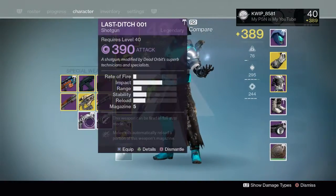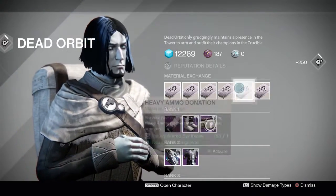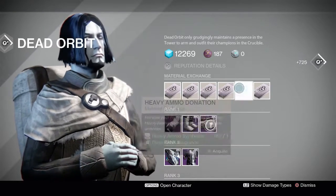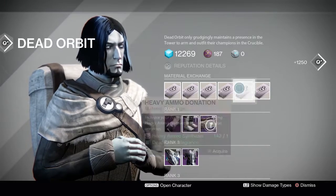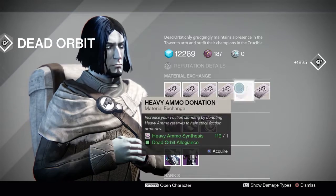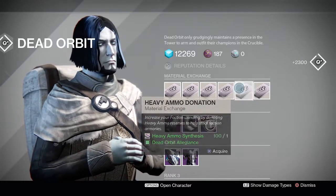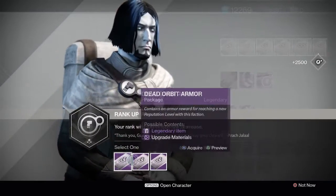Last Ditch seems extremely common. We've gotten three Last Ditches to drop for us out of the four weapons that we've opened. I've gotten this an oddly large amount of times for the amount of packages I've opened. And I've been looking to get a Keystone 101 but I've yet to get one of those.